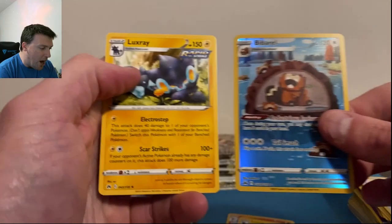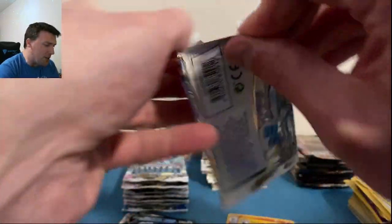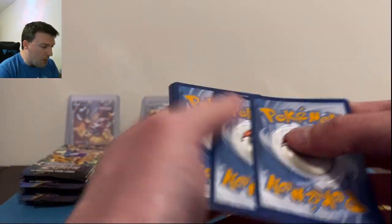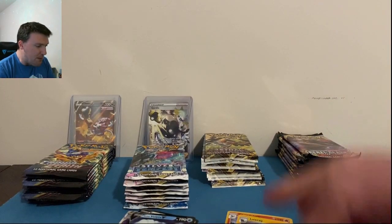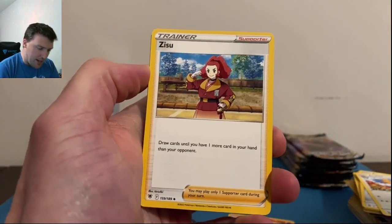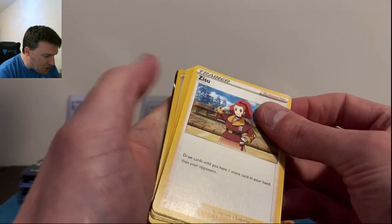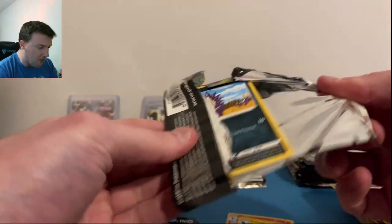Metal Energy, Bibarel, and a Luxray non-holo — nice Bibarel. Silver Tempest: we've pulled a few alternate arts recently but still no Lugia. Togekaiss in reverse and a Froslass. Back to Astral Radiance — just looking to get on the board. These packs are from a booster box, Crown Zenith ETBs, Rebel Clash single pack blisters, for full disclosure. Water Energy — this opening can now begin, thanks Astral Radiance. Teddiursa is cute... and an Oranguru. Wow, that was our first water energy — very weird.